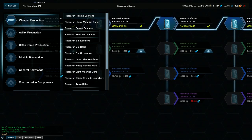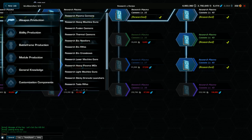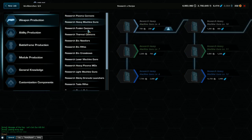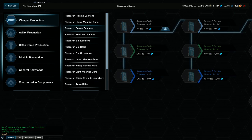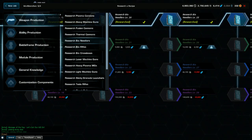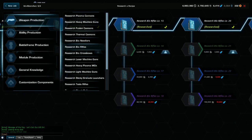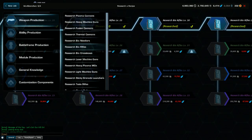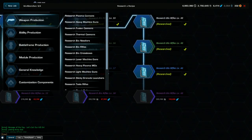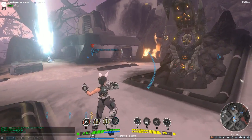Plasma cannons — I don't think I've done anything on that. Fusion cannons — haven't done anything on that. Bio needlers — I think I got that up to blue, which I really can't see myself doing anything with. Bio rifles — pretty much the same thing. Most of the main ones that I'm looking for I got to the blue level.